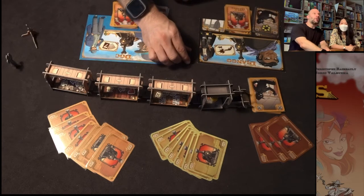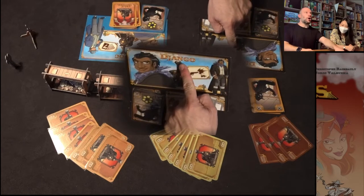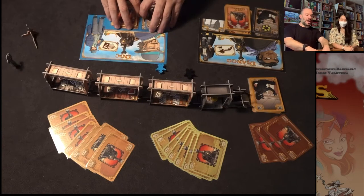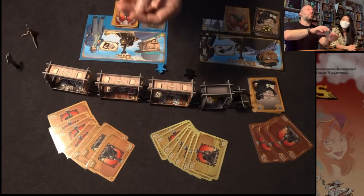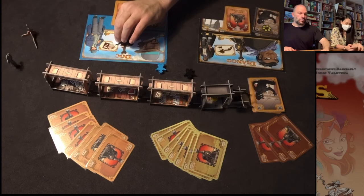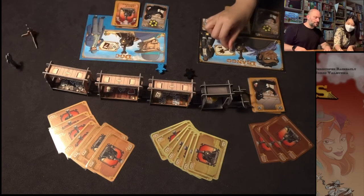Then there are our player pieces. I'm going to be the blue guy today — I'm Doc — and Minju is going to be the black meeple. She's Django. We have special powers but for today we're not going to talk about those asymmetric powers in this tutorial. Each of us is going to get one bag of gold worth $250, and we put that right on our player sheet.